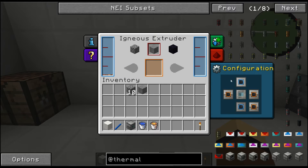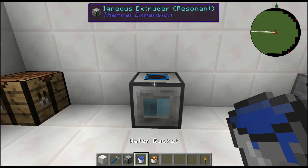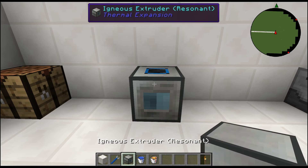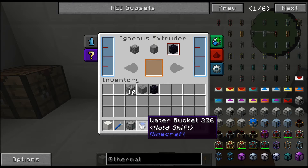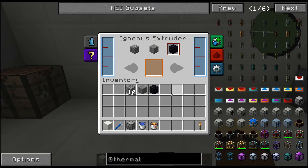Let's add water back and switch it to obsidian mode to show what the automated setup does. As you can see, it took all 1000 mB of lava and 1000 mB of water to make one obsidian — so it's basically one bucket each of water and lava to produce one obsidian.